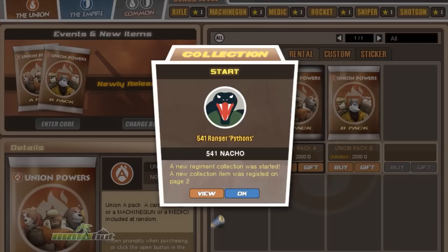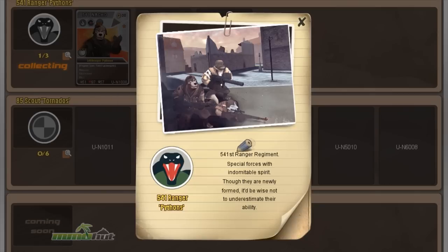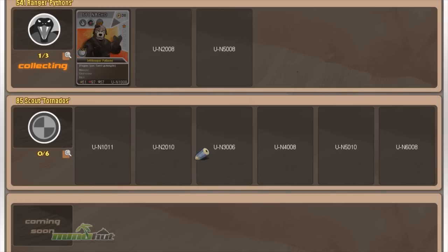So I just purchased the A pack and it looks like I got the 541 Rangers Python and 541 Nacho. What are we looking at here? So 541 is the regiment that character's from. If you take a look on your collection page, you can see that you have different regiments that you can collect cards from. We're designing the game so that if you collect all 6 cards — or 5 cards depending on the regiment — there's a bonus card you can get only from collecting the entire set.